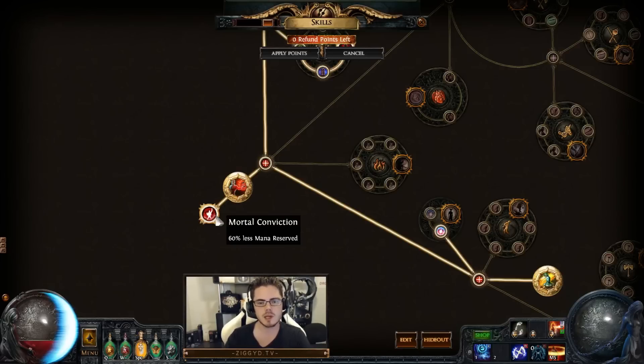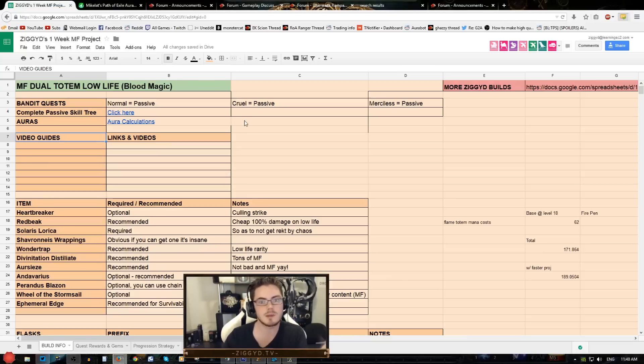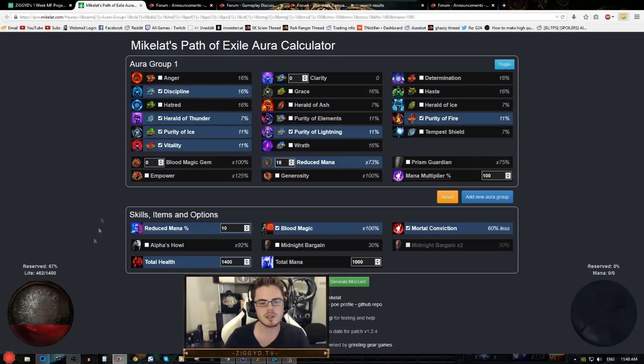You can actually reserve more auras on a low life blood magic character than you otherwise could. Something like 6 or 7 auras is quite possible and easy to do on a blood magic style character, and it's possible to push that up to potentially 8 — even without something like Alpha's Howl. Once you start incorporating some of those unique items, there are further things you can do.